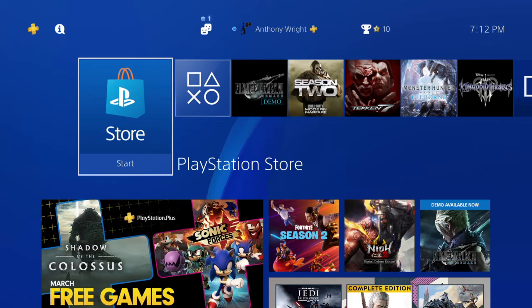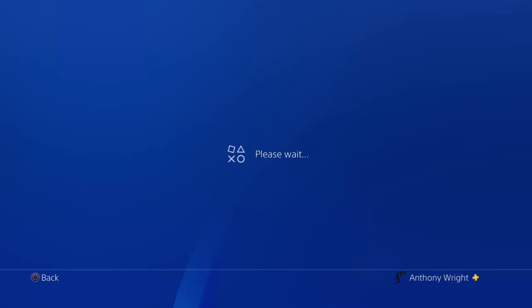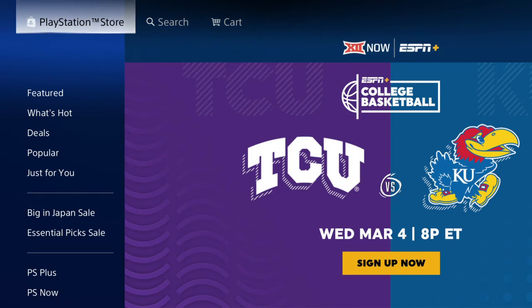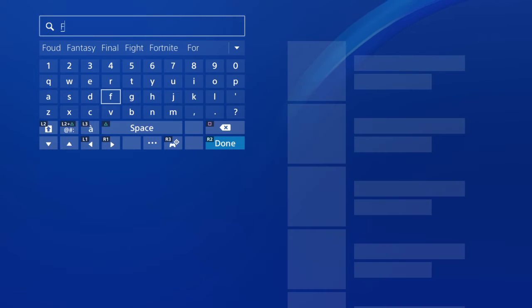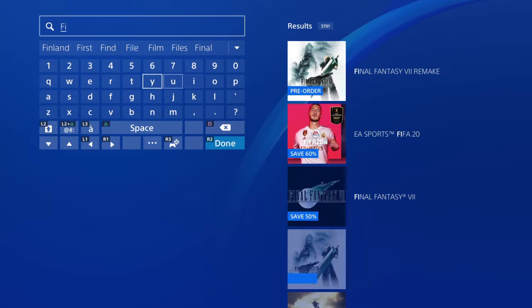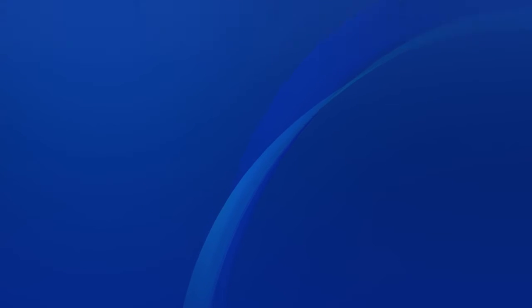On your PlayStation, you're going to want to go to PSN. Then you're going to want to go to Search and put in Final Fantasy VII Remake — you might not have to spell it all the way. Obviously, go to Final Fantasy.